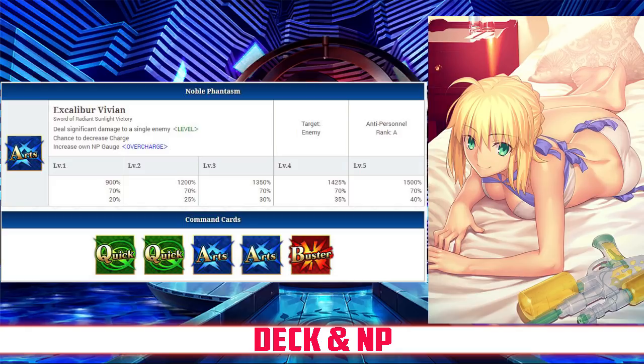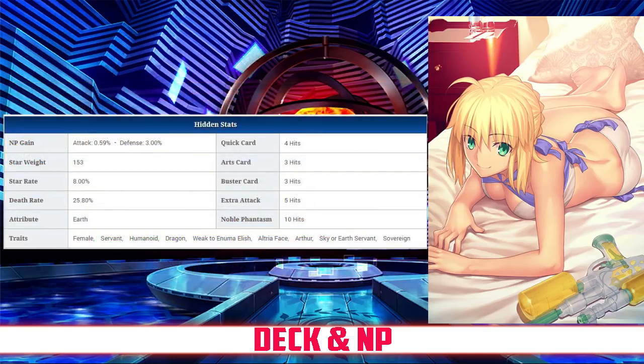Her Noble Phantasm is Excalibur Vivian. It deals significant damage to a single enemy, with between a 900 and 1500% damage modifier depending on level. It also has a 70% chance of decreasing the enemy NP charge, and it increases your own NP gauge between 20 and 40% depending on overcharge. Her Quick Card hits 4 times, her Arts hits 3 times, her Buster hits 3 times, and her Extra Attack hits 5 times.